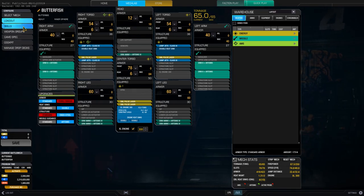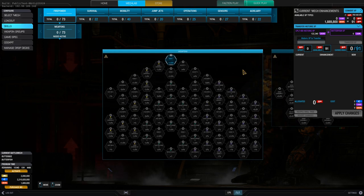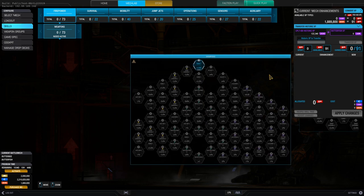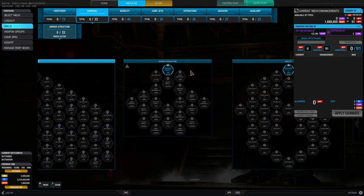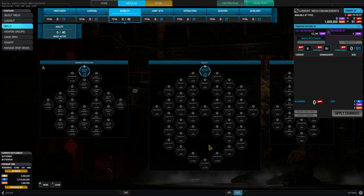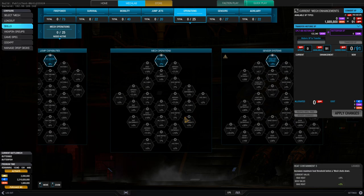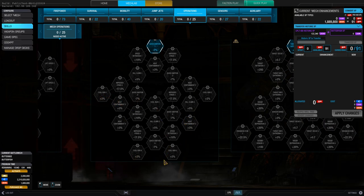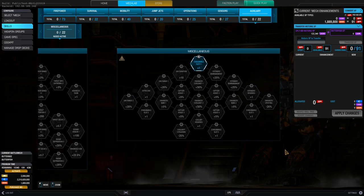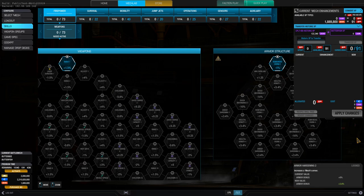Let's go ahead and go over to the mech lab. There is the skills tab and what is just jumping into your eye is that big weapons skill tree. It was three skill trees before and now they changed it a bit for a bigger diversity of builds. We've got the armor and structure skill tree, we've got the agility skill tree, which was two skill trees before and now they put it together into one big one. We've got the jump capabilities, mech operations with all the cooling skills, the sensor system, and another new skill tree which is miscellaneous — it's all about consumables.